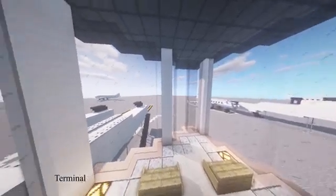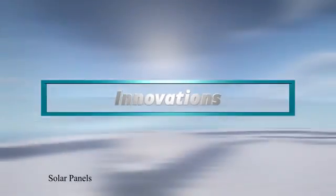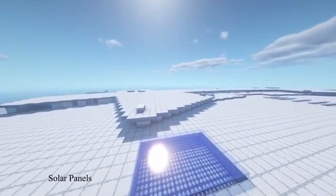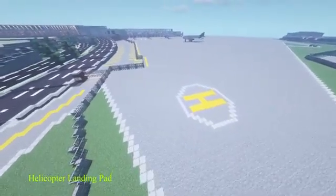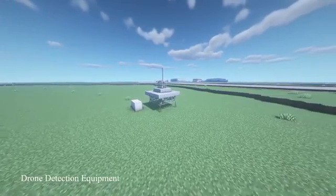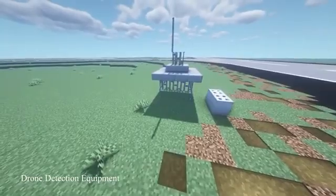Now I'd like to talk about innovations Will Rogers World Airport could add. The first is solar power — by adding solar panels, they can diversify their energy resources. The next would be helicopter landing pads, since Will Rogers World Airport does not have designated helicopter landing areas. Another innovation is drone detection equipment, as an unauthorized drone can pose a safety hazard to all aircraft at an airport.